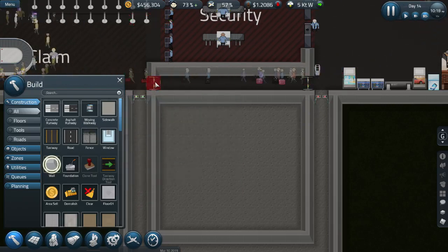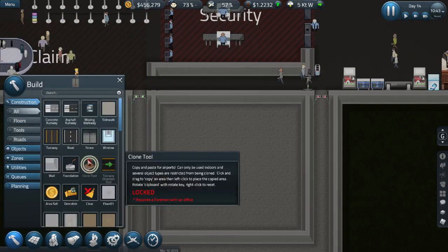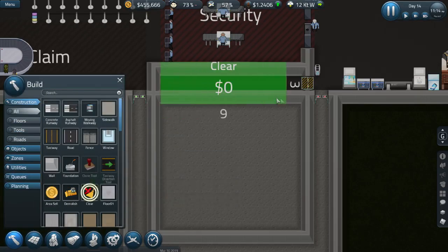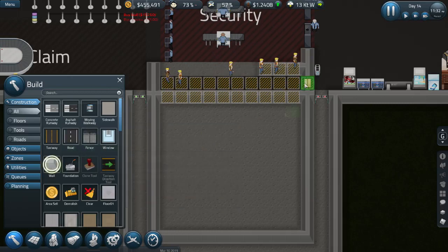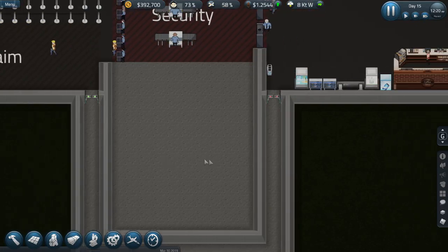I want to put a wall here — I cannot. Let's dismantle this one, and then we will put a wall here. There we go. And then we will dismantle that one and clear out these. Put a wall here — please build a wall there, thank you very much.